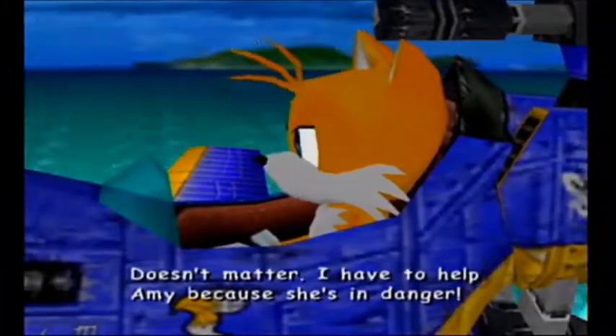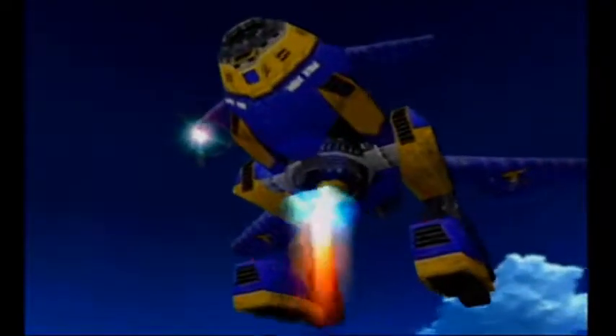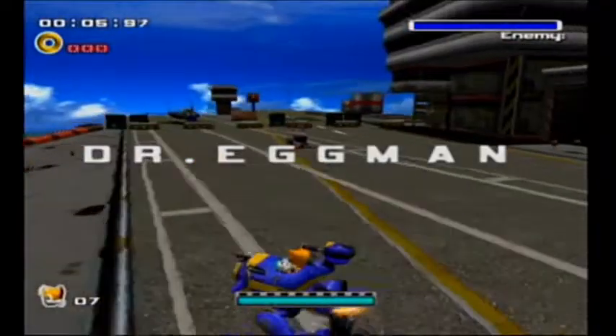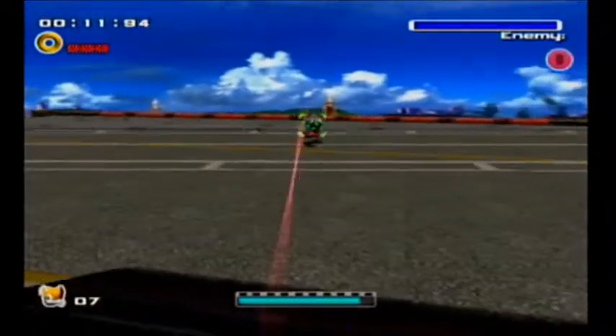I have to help Amy because she's in danger! Tornado Transformation! I love how Eggman — in the past game he was Robotnik and whenever Sonic called him Eggman he'd object, but now he's proudly going around declaring he's Eggman. Now we're playing as Tails. Unlike Sonic Adventure 1 where he was on foot, in this he's in a giant mech.